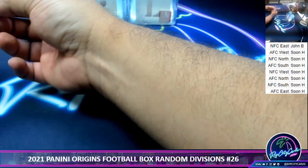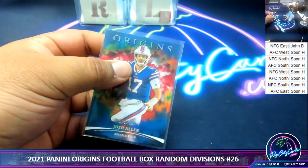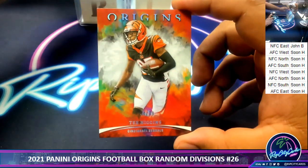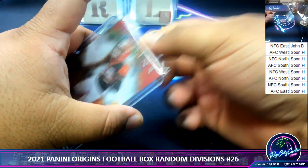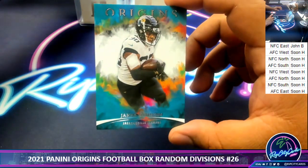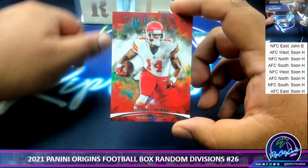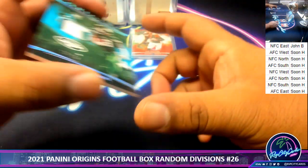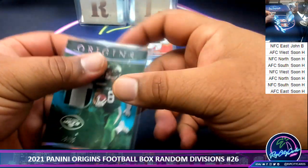There we go. Josh Allen, $2.99 Bills. T Higgins, $79 Bengals. We got Mr. Robinson, Jaguars base card. Cornell Powell, Chiefs base card. We've got Elijah Moore, $2.25 — nice two-color relic for the Jets rookie there.